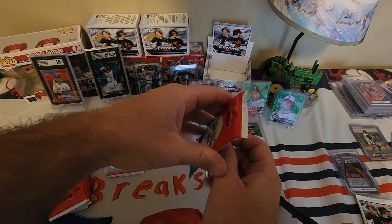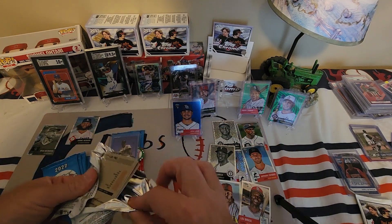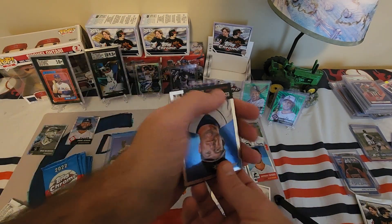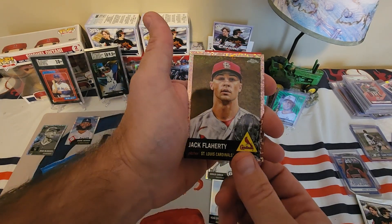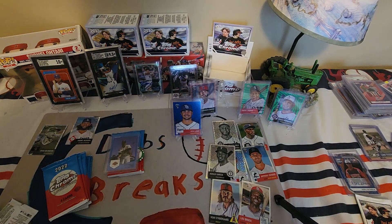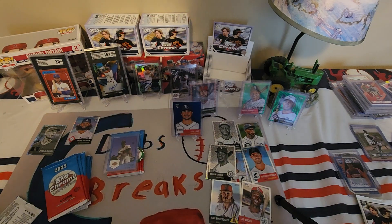I'd like to get a nice Hall of Fame color card. An auto would be nice but they're pretty rare out of the light boxes. Jack Flaherty on the rose mini diamonds — numbered to 75. Ryan Howard, Mason Thompson.